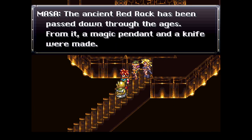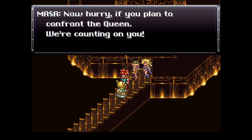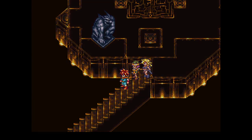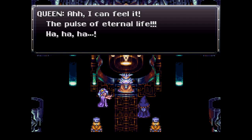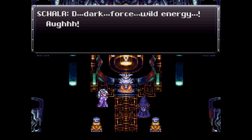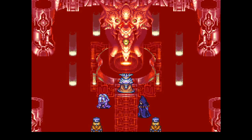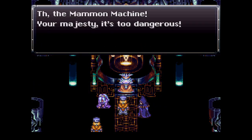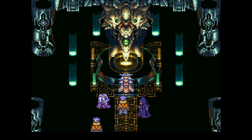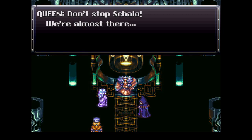Masa and Mune are here. Both a pendant and a knife were made out of the red rock, and Melchior was involved. So there's a little bit of lore — Masa and Mune are all bound together with Melchior. He's kind of like their summoner. And oh yeah, by the way, more evil — Shala's letting them do the evil. Would you say it was a Black Wind? I think this is an evil machine. She just tossed that guy into the lava! Why is there lava in an ocean palace? I have no idea, just go with it.